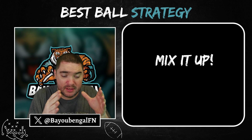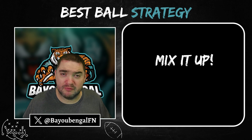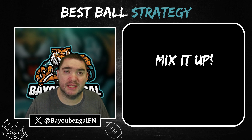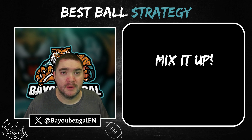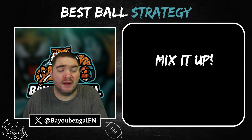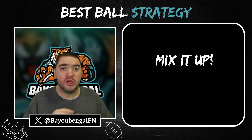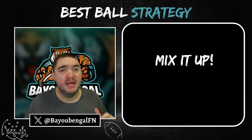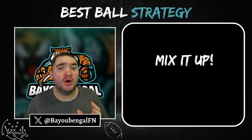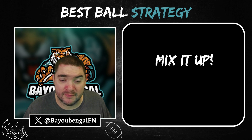Next thing: mix it up. You don't want to go into every draft with a completely fixed strategy — let the chips fall where they fall. Don't say every single draft you have to get a specific player. You don't ever really want to have 100% of any given player, no matter how good they are. Especially if you're max-entering tournaments at 150 lineups — if you have 80% of one player and that player doesn't perform well that season, your entire portfolio is in trouble. Through at least the first 10 rounds, mix and match — get some shares of different guys.